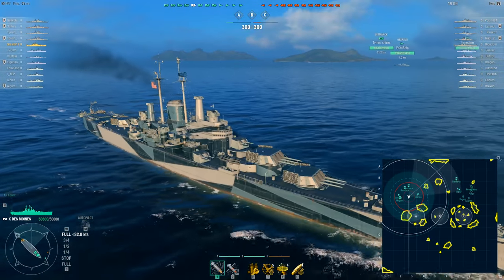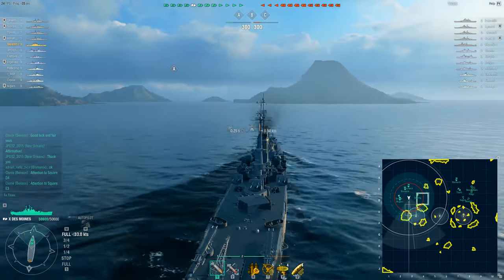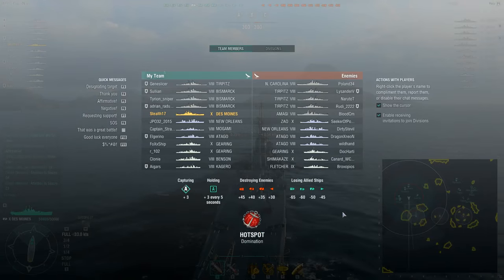It just goes to show what a Des Moines can do when it is being ignored by the enemy. As for the matchmaking, it is very, very favorable. There's just two other tier 10s on my team, and the enemy team has three tier 10s: a Gearing, a Shimakaze, and a Zao. Everything else is tier 8, with one tier 9 on every team.